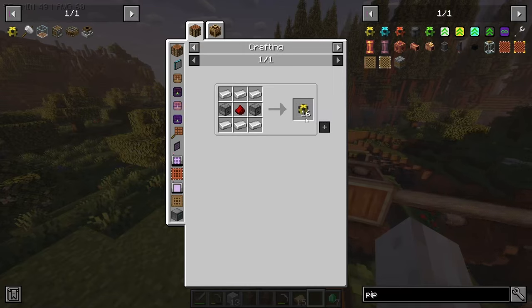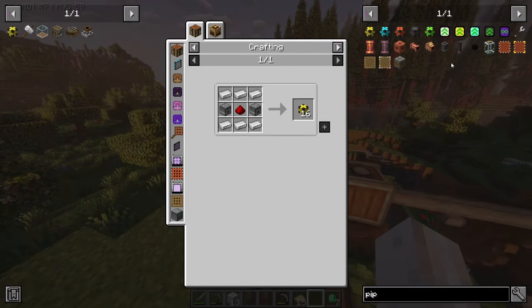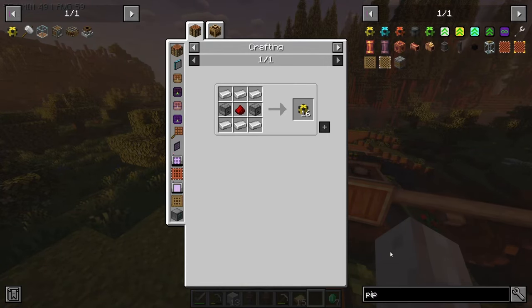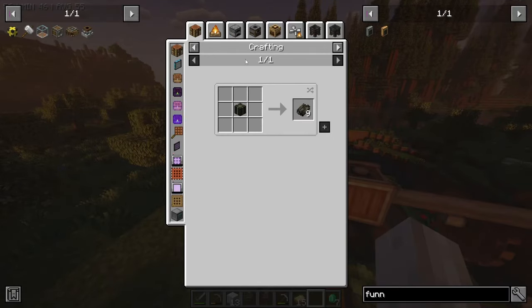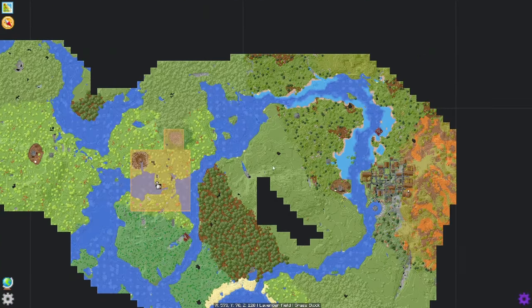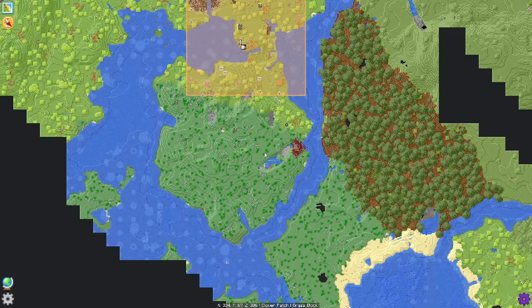Alternatively we could also use conveyor belts and funnels from Create. Funnels would need kelp — especially the belt, the belt's made out of kelp as well. The problem is you need kelp and you've got to find kelp in specifically an ocean. Although — this is actually an ocean. Looking at the bottom of the screen in the map, it actually tells you what the item is that you're looking at. If I hover over a kelp it should say kelp. And that is kelp — so that's not too far of a journey, I could go there.